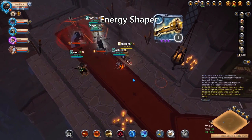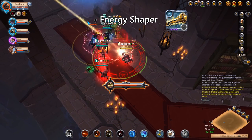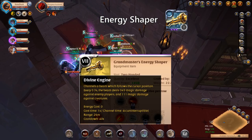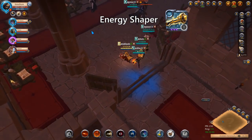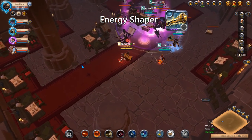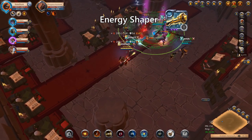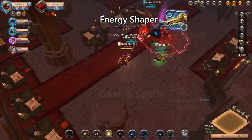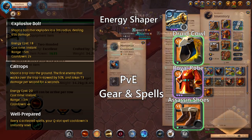The Energy Shaper is the most recent addition to the crossbow line in the Avalon updates. The new ability is called Divine Engine, which is a 26 meter beam of light that damages enemies every 0.3 seconds. The issue with this ability in PvE is that it deals one third of the damage to mobs compared to players, which makes it more a PvP weapon than anything else. With that in mind, the weapon is viable for solo dungeons but not as efficient as other crossbows. The spells you will use are Explosive Bolt and Caltrops for AoE, and the passive Well Prepared to be able to spam a bit more.